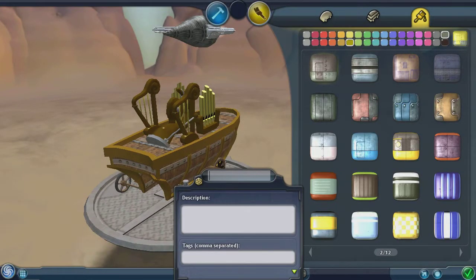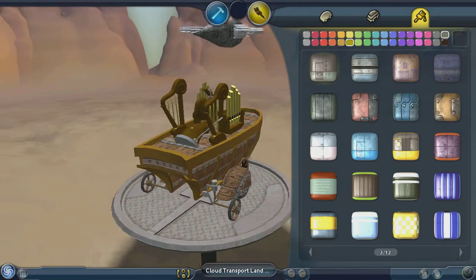Name our land vehicle. Land... Cloud Transport... Land Boat. Obviously it's a land boat, so we need to name it the Land Boat. It's a boat on land. And then I think when we get to the actual boats, we'll make it a car. That looks perfect.